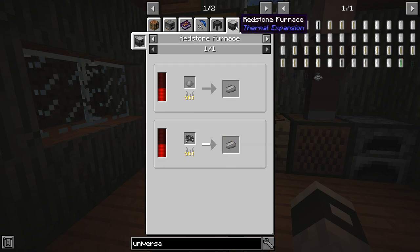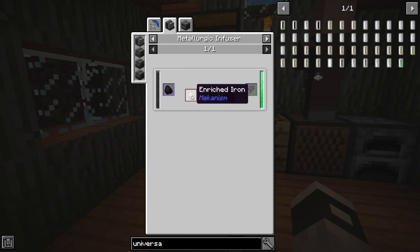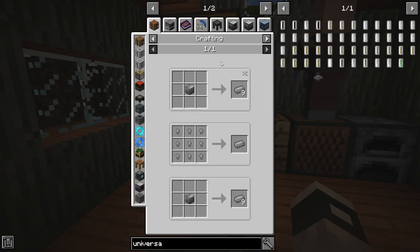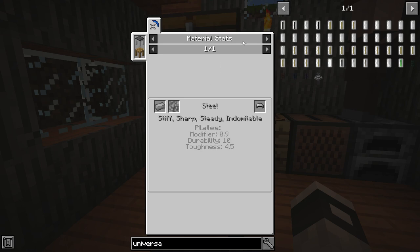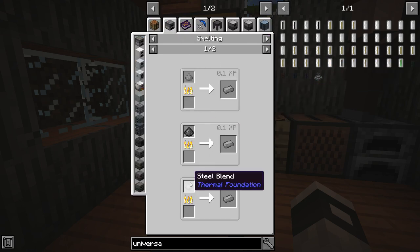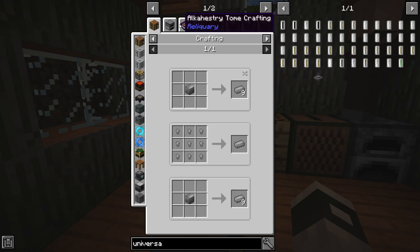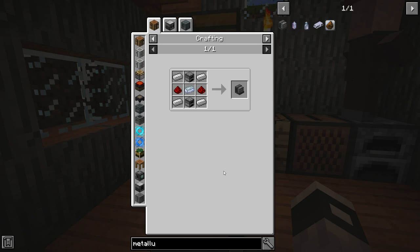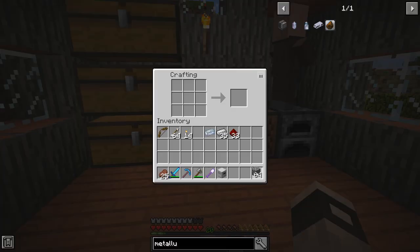Let's see if there's an easier way to make steel dust. Looking at the options — thermal foundation steel blend, pulverizing, crushing, or SAG milling steel — it looks like the way we'll make steel is with a metallurgic infuser. That's made with iron, redstone, osmium, and two furnaces. Good memory — we've got a metallurgic infuser crafted, but obviously we'll need power for it.